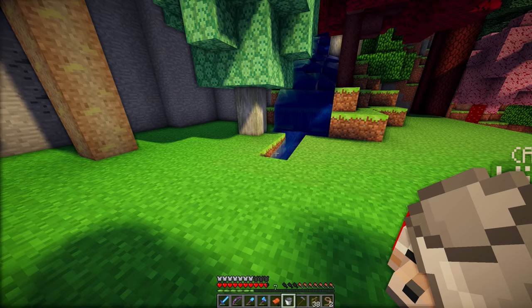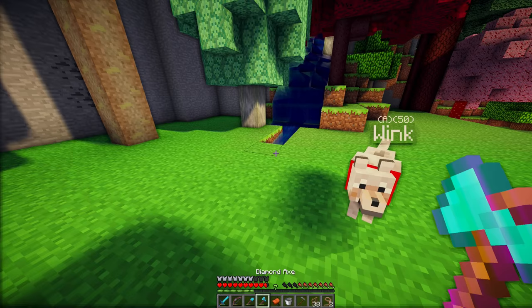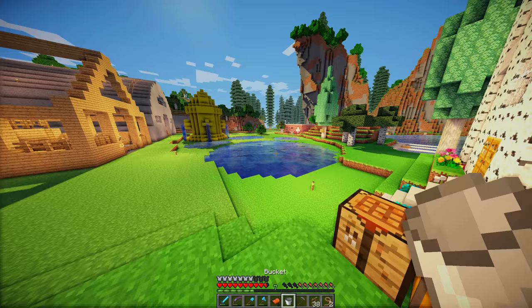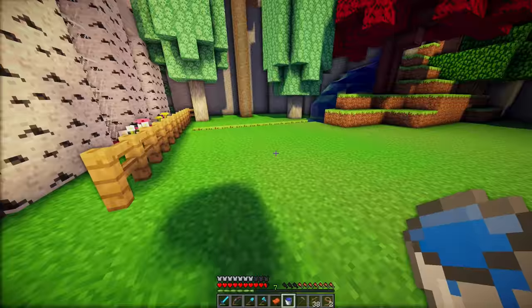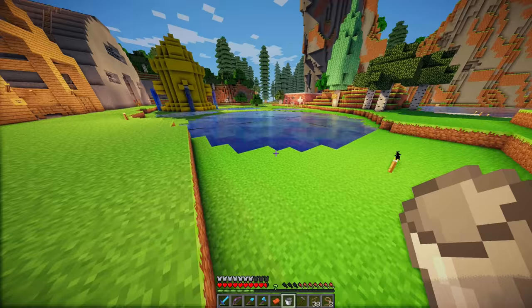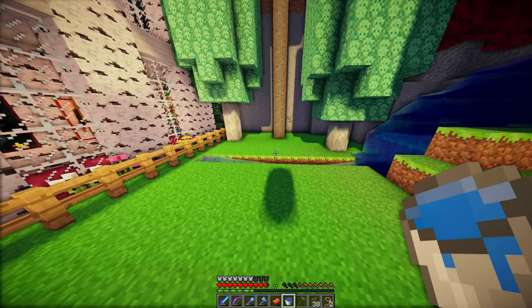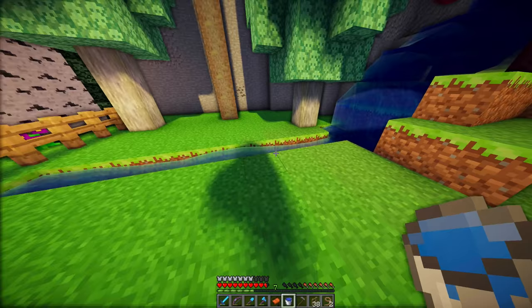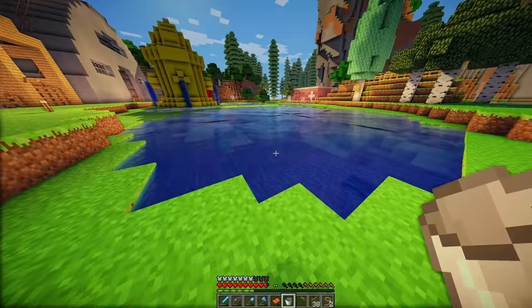I'm going to keep my bow on me in case there's any mobs. I can just dig this out and this can be the water source for my crops. I just need to get some buckets of water to fill that in the rest of the way. We'll probably need two or three buckets of water, but then this should be enough of a water source to plant crops all around it. We're only going to plant wheat, potatoes, carrots, pumpkins, melon, and strawberries — I can't forget about the strawberries.